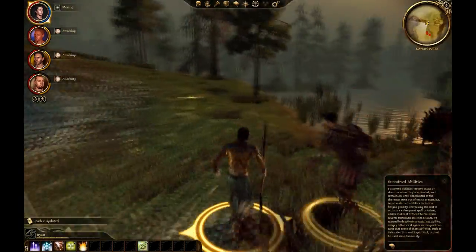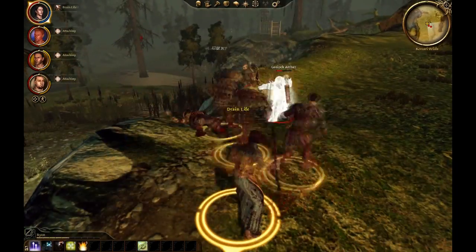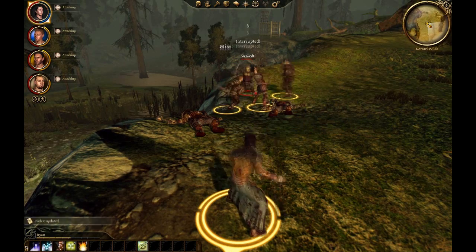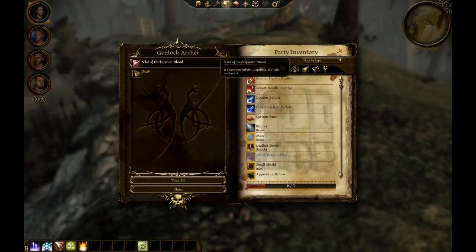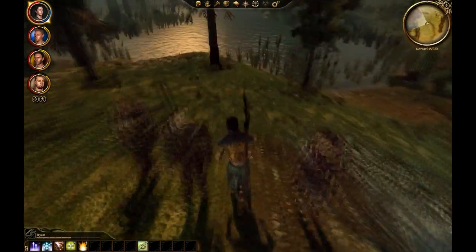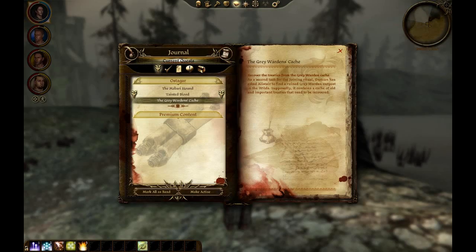So just kill the people that drop it. As you can see I'm doing here, but I'll fast forward it a bit. You also have to get the Grey Warden's cache or whatever it's called, but don't do that quest. Just get the blood and go back to Duncan.